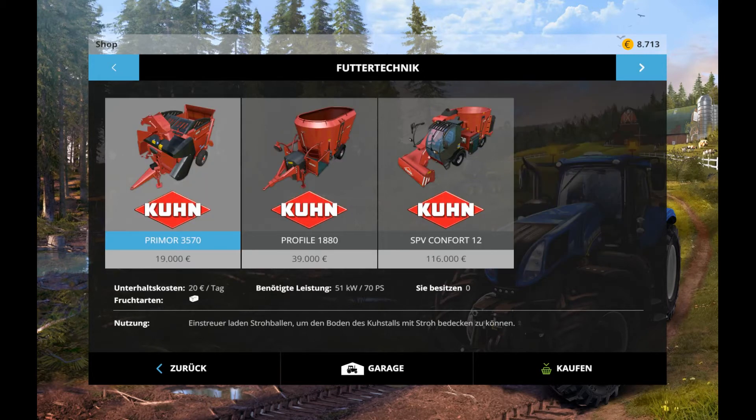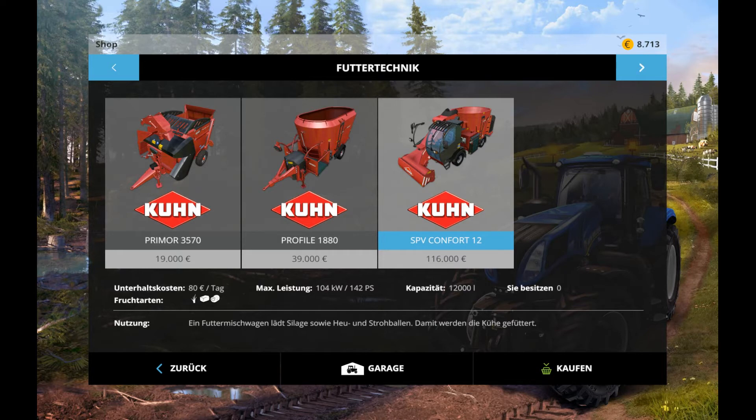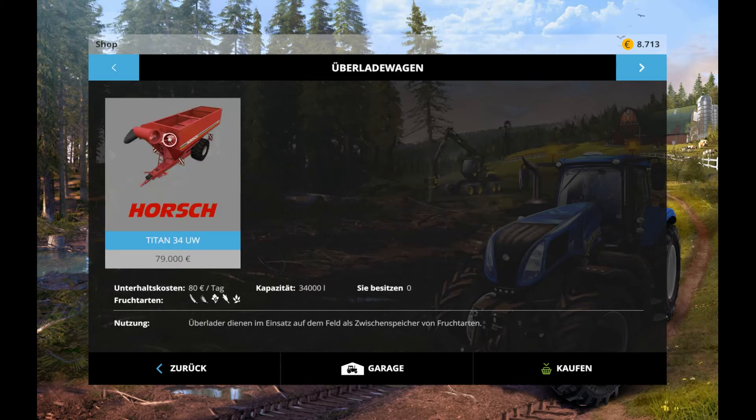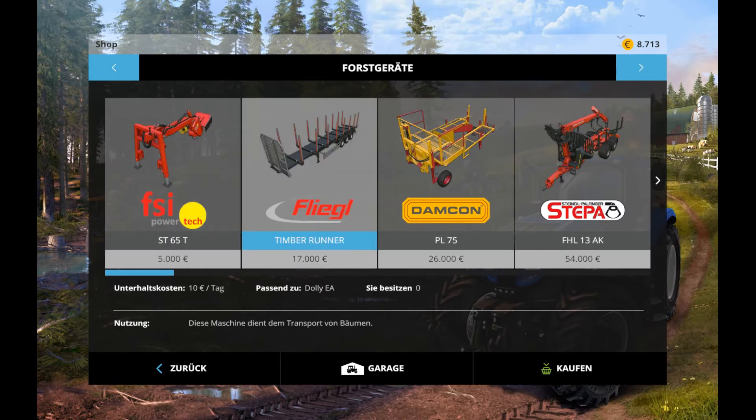Ballenpresse. Futtertechnik – sieht auch geil aus hier, aber 160.000 kostet der. Gewichte. Dann haben wir hier noch die Transporte – hier brauchen wir einen LKW, den MAN.